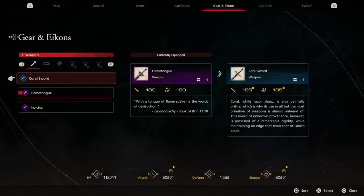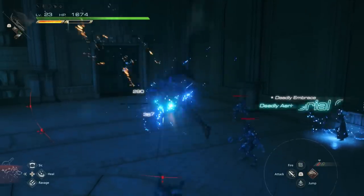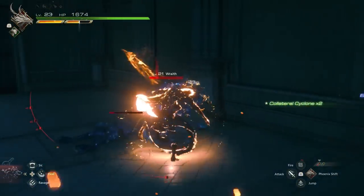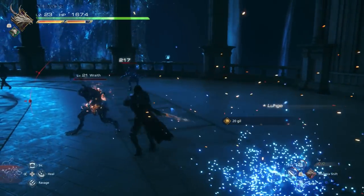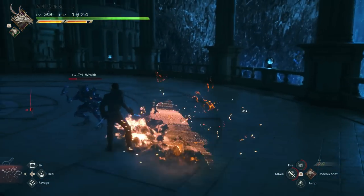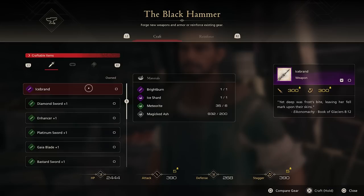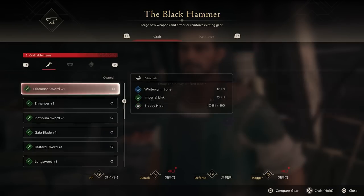The Coral Sword is a pretty solid early-stage choice — it gives you 185 to both damage and will break, and it comes for absolutely free. Eventually you'll get other variants at vendors in exchange for gill, but stick with blacksmithing and progressively craft more powerful swords with materials from completing main story missions. These will bring you eventually to around 315 in terms of damage, which will help you quite a bit in the end game.